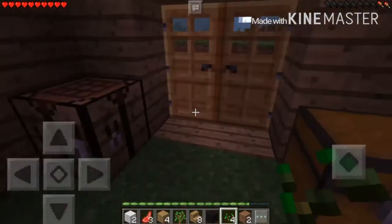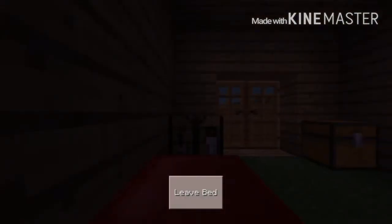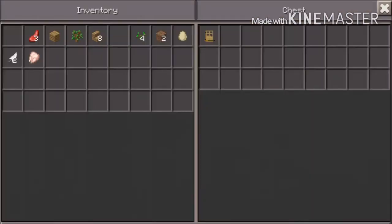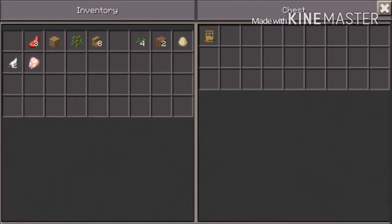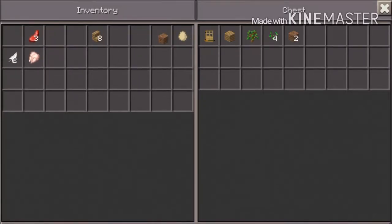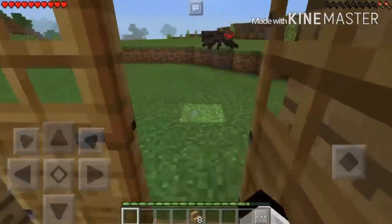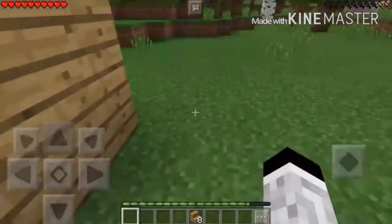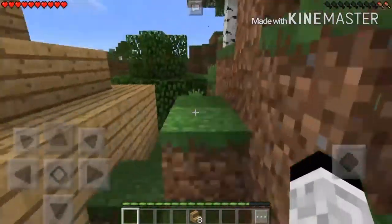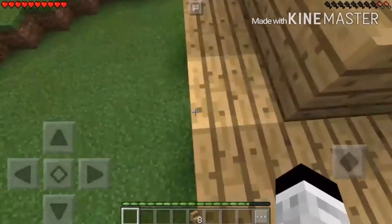We're going to go ahead and make our bed. There we go, let's lay that down and get the night over with. Let's take all our stuff and put it in the chest — wood and whatnot first, seeds we may need in the near future so we'll keep them. These wooden stairs I'm going to use to make our little roof. Oh there's a spider — I'm just going to come out here and fix up my roof.